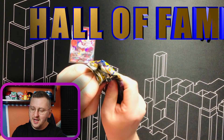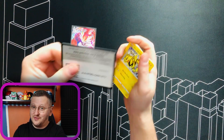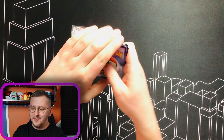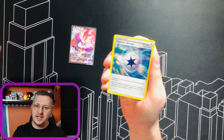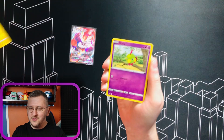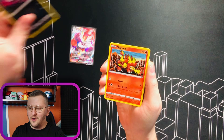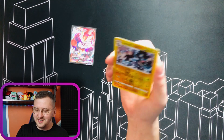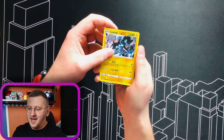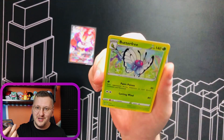Pack number two. I think that people shouldn't really hate sets. I saw a lot of people saying that Rebel Clash is really bad — I created a little short about it, so go check out my shorts. Some people really hated it and I had to delete some comments. I don't know why, because it's actually a really good set. We have Luxray as our Reverse and a beautiful Butterfree. Look at this!